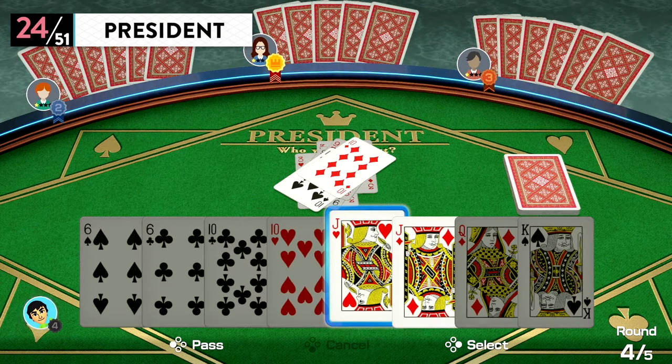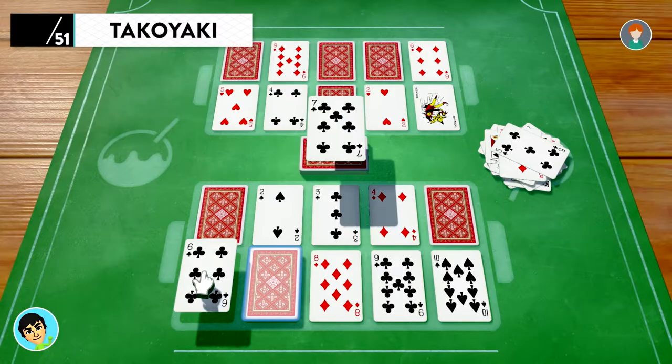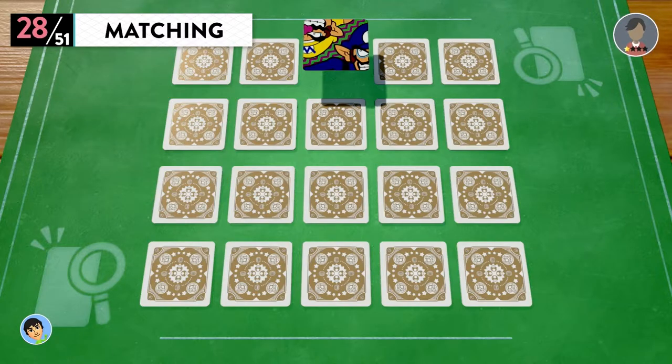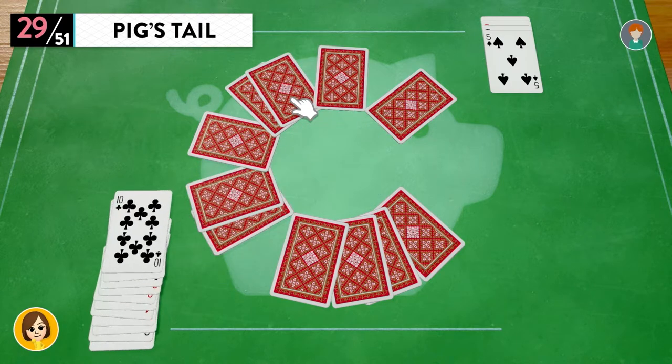Additional card games include: President, Sevens, Takoyaki, Speed, Matching, Pig's Tail, and War.